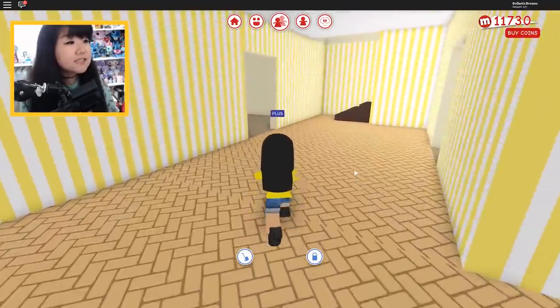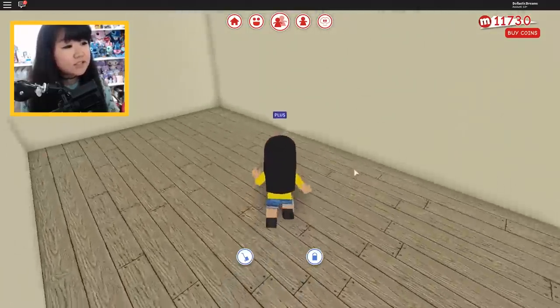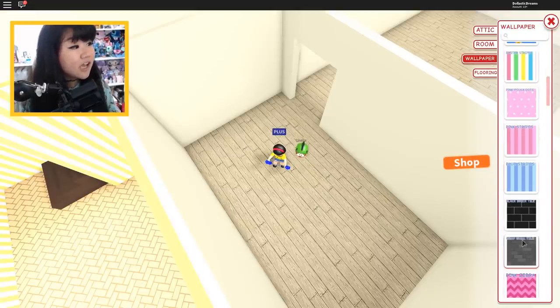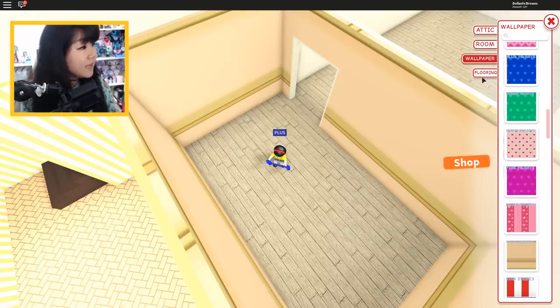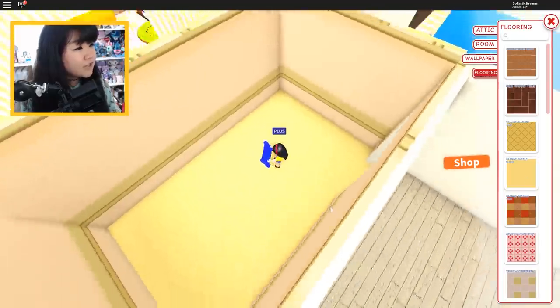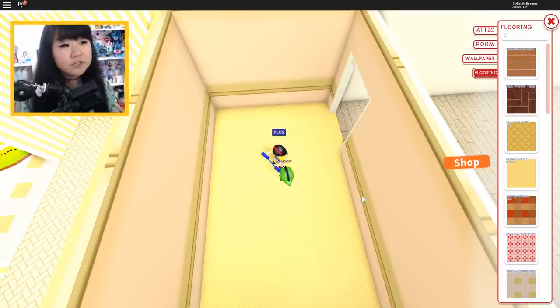Here we are — this is where the teacher's office, principal's office, and detention room are going to be. We're going to start with the detention room. There is literally a wallpaper called detention — yellow detention. So we're going to go with that one. For flooring, I do like that color a lot because since we're going to have darker colored furniture with jail cells, it might be too dark if we have dark floors. So let's go with this one for now, and if I don't like it I can always change it.